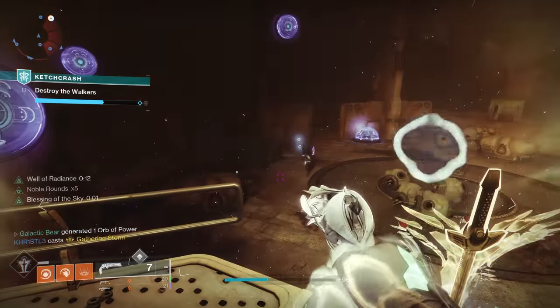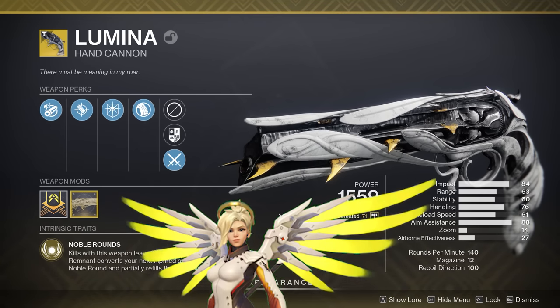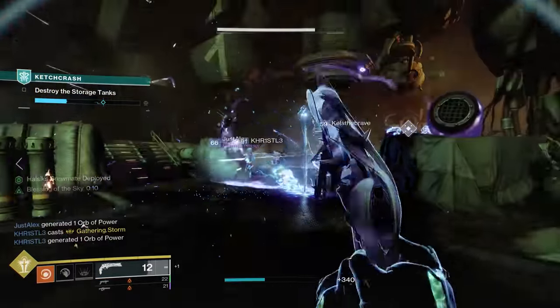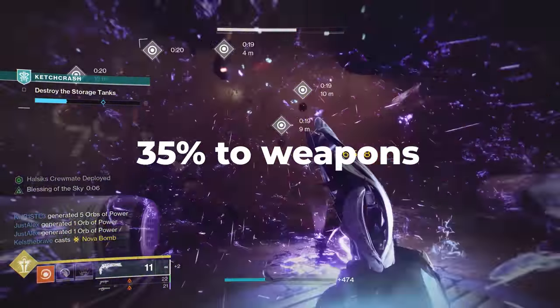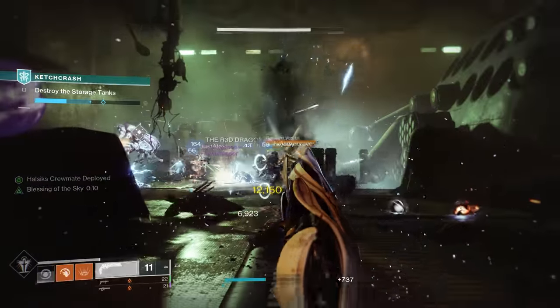In situations where you need to keep your team alive, a healer build on Warlock can be undeniably useful. The hand cannon Lumina is probably the closest thing you can get in Destiny to being a true support player. When combined with a few choice perks and exotics, this build can let you carry your team through content that might otherwise have them spending a lot of time watching that death screen. Lumina provides an enormous damage boost when you buff your teammates. It's also a mobile damage boost, unlike a Well of Radiance or an Empowering Rift that requires you to stand in basically the same spot.